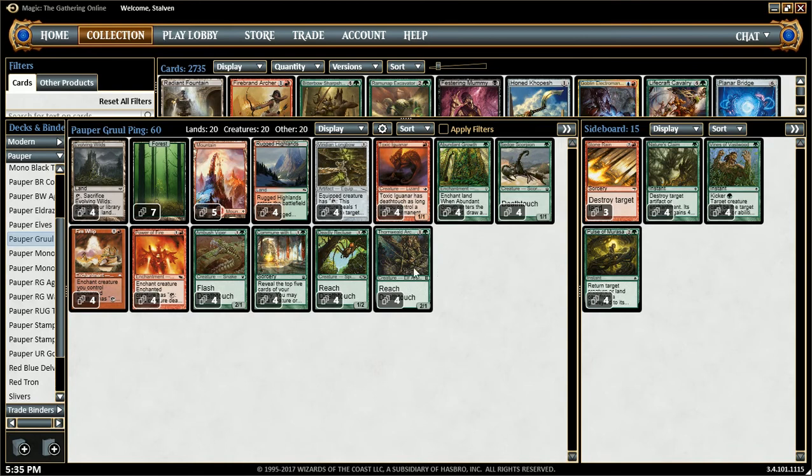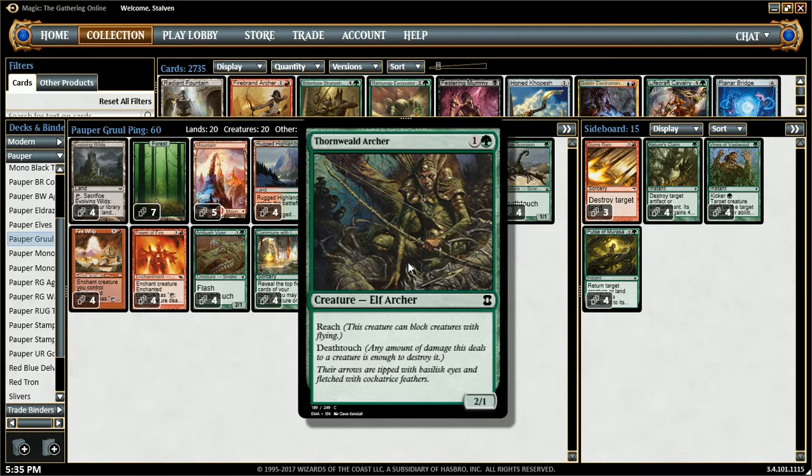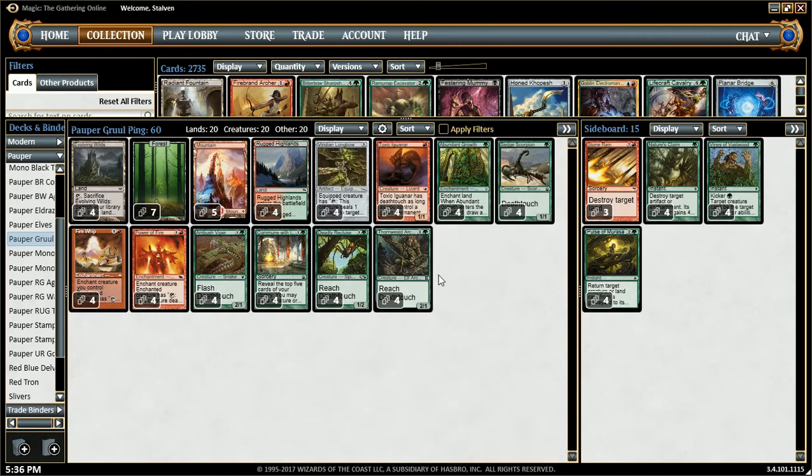If you haven't figured it out already, I'll go ahead and tell you about it. When a creature with Deathtouch deals damage to another creature, you destroy that target creature. So if I tap to deal 1 damage to any creature that's not indestructible, it kills it. I can tap, ping, kill Ulamog's Crusher in just one hit before it even attacks. It's very strong, very good against creature-based decks. If your opponent plays creatures, you're in good shape.